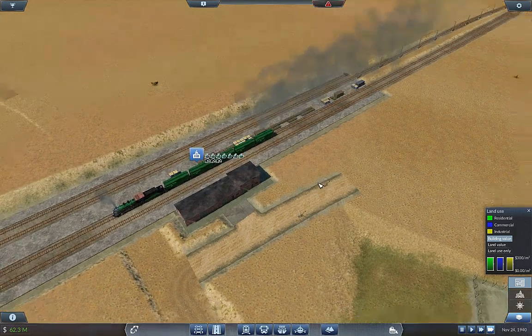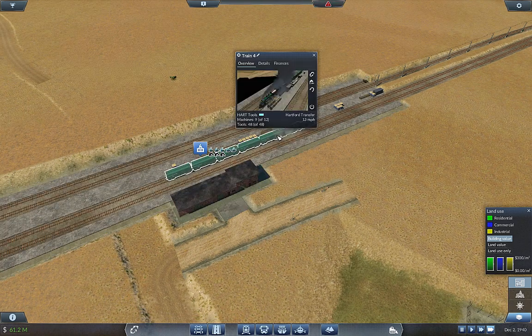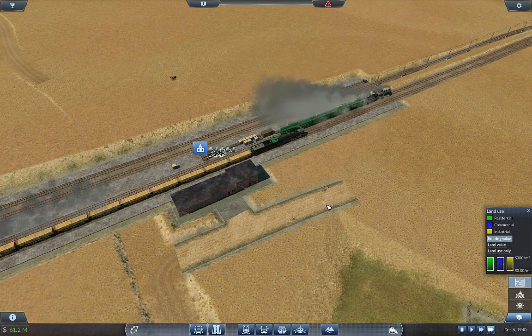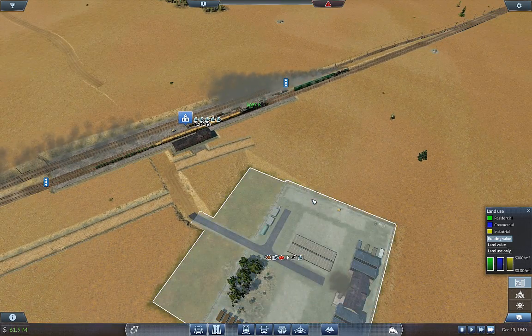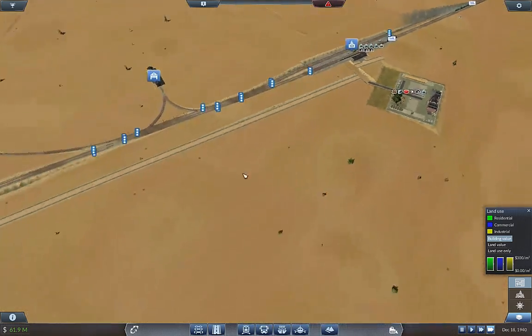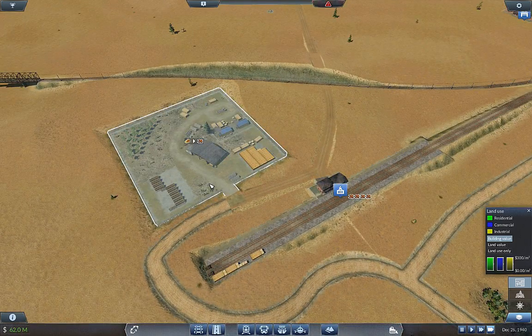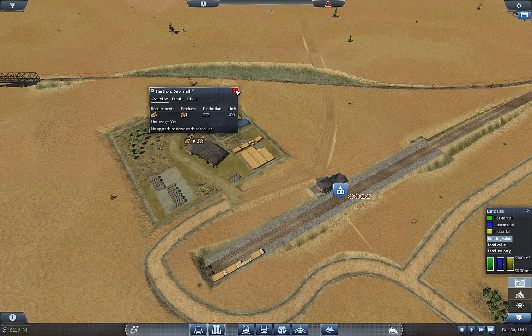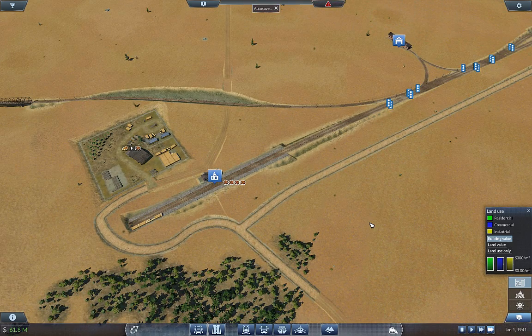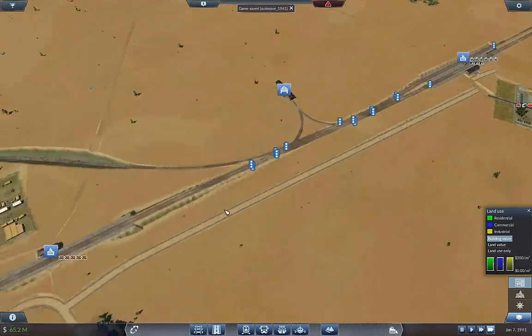Wow, I am loading up on tools — impressive. Here comes another huge load of planks and it just dropped off a bunch of wood. I might create a plank route just to go bounce back and forth between these.